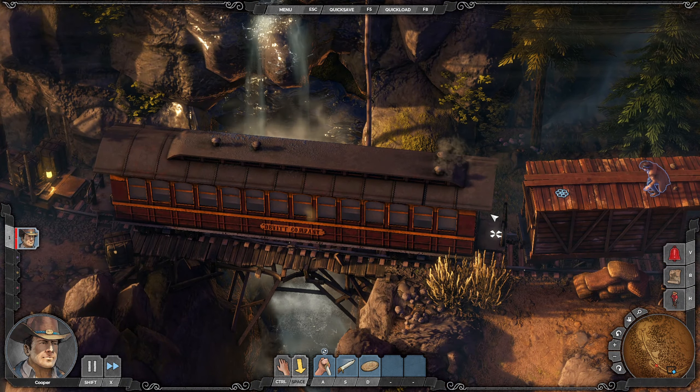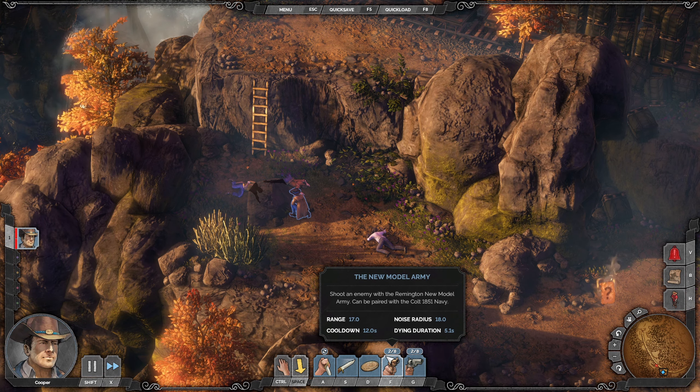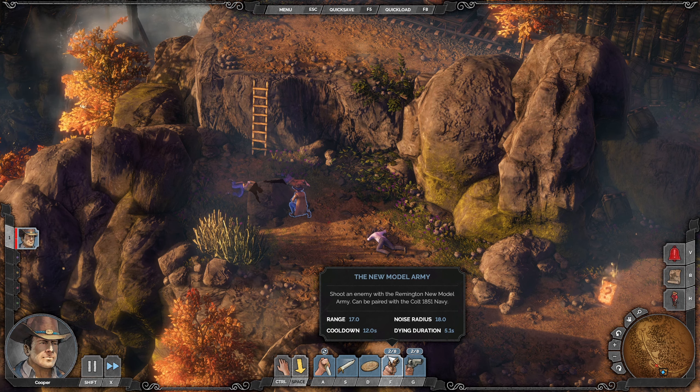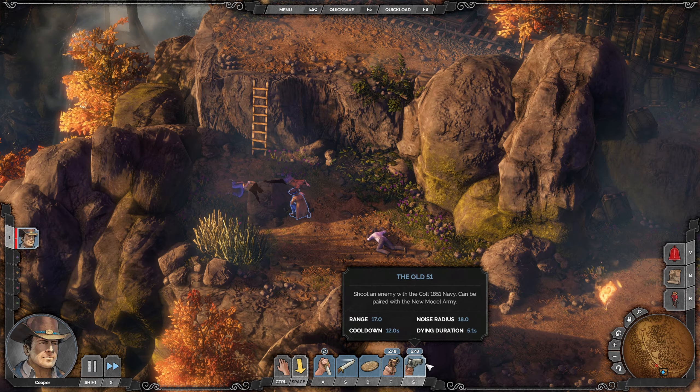Revolvers tutorial: Cooper can use his revolvers to take down guards. Guns are loud and will alarm guards that hear them. Press F to select one of the guns, then shoot. There's a reload time too. The Remington New Model Army can be paired with the Colt 1851 Navy. 'Dying Generation' — wow, I love it, it's beautiful. Next time, I better thin down the pack before I get loud.